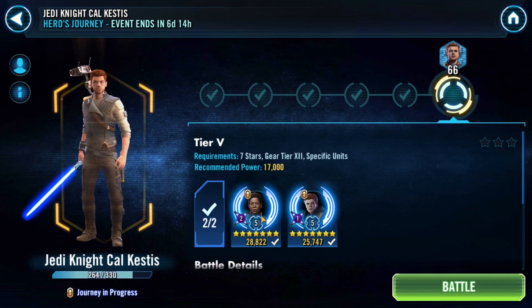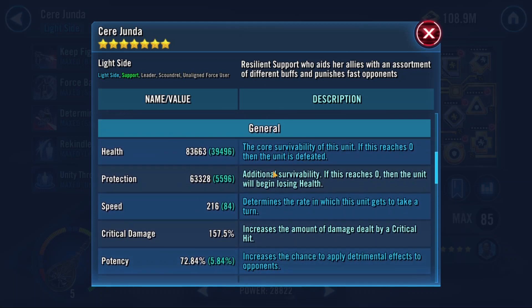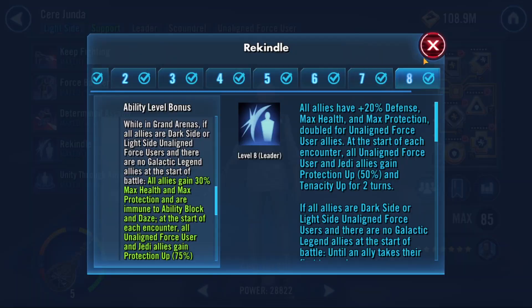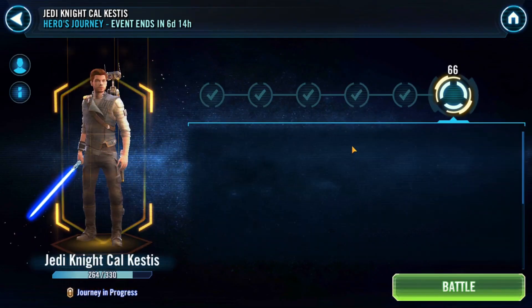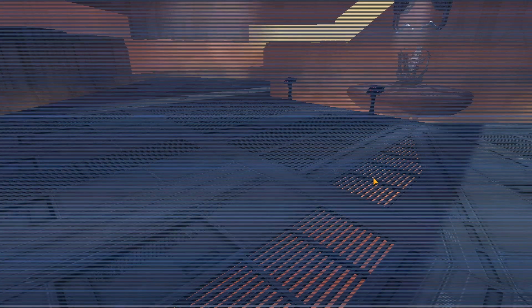Last but not least, Tier 5. We finally have a leader — Seer Junda at Relic 5. I have both zetas on her plus the omicron, though I wasn't active for the event. Mod-wise, I just want health on her — speed doesn't matter. Seer Junda's team is not about speed. I have the Grand Arena omicron on the lead and the unique gives max protection and defense.